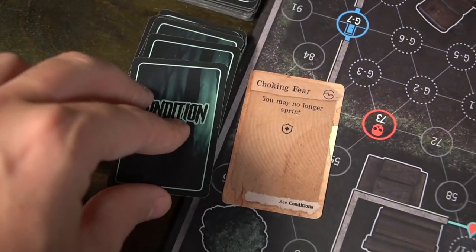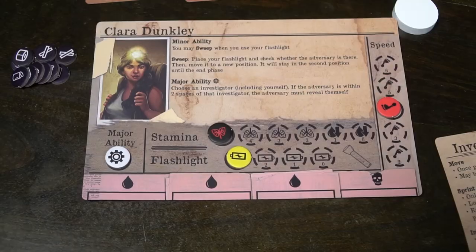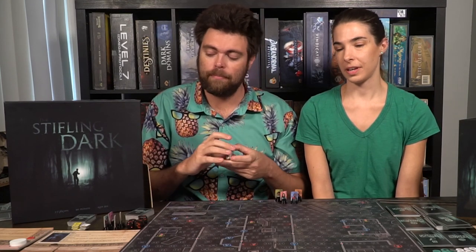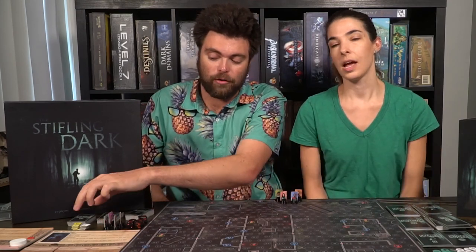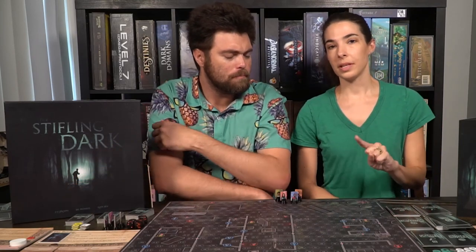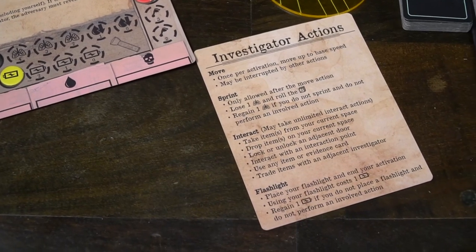Players can be given conditions, which are placed next to their character board and may blind, slow, hurt, or affect their flashlight. Wounds work differently: you can take one face-down (counts as one wound) or face-up (counts as a wound plus a negative effect). There are ways to flip face-up wounds face-down. You can only take three wounds — your fourth ends you. Some wound cards have mitigation symbols; if so, draw a mitigation card and place it next to the wound.